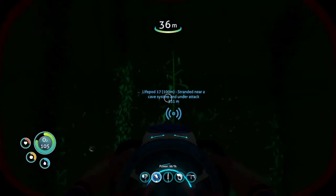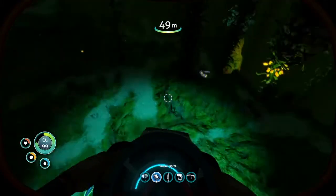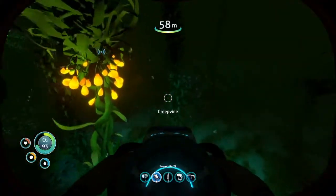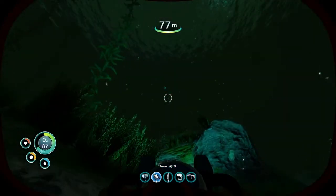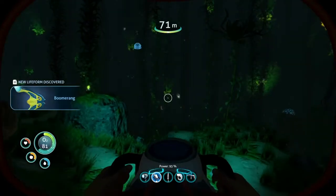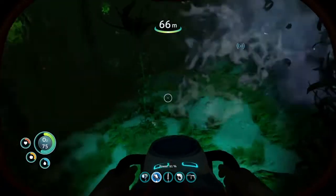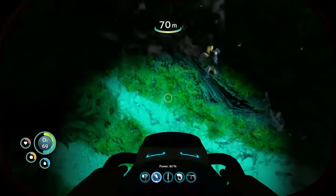Rabbit rays - I think that's what those are called. Some stalkers. There's a lot of really cool creatures in this game. I'm gonna take that Metal Salvage. I'm gonna also take one of these Hoverfish - so I can discover the creature and get the recipes with it. New creature discovered. We're gonna take that.